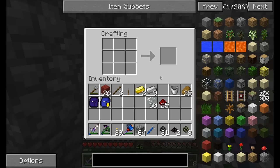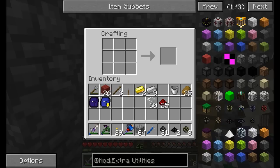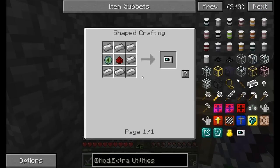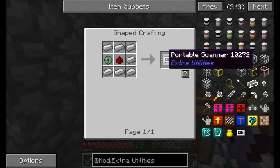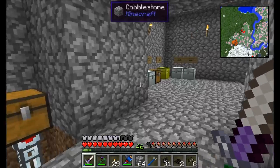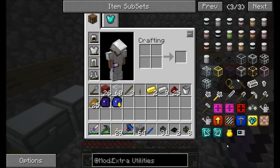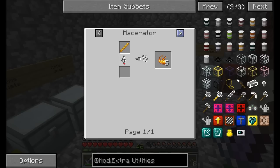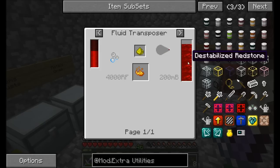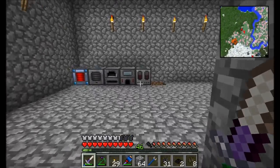I'm also going to make one more thing from Extra Utilities — the portable scanner. Oh, I need an Eye of Ender. I don't have the ingredients — should I run to the Nether for blaze rods? Wait, I have an idea: there's actually a way to make blaze powder using a fluid transposer and destabilized redstone. I think I'll do that instead of running to the Nether.